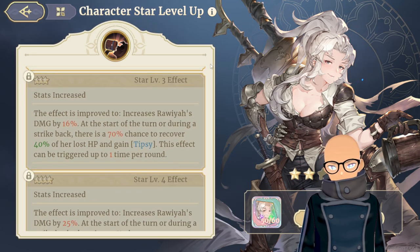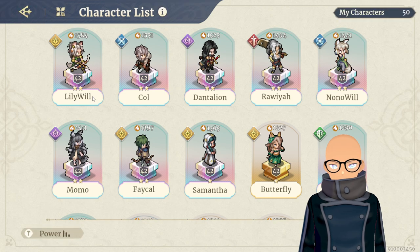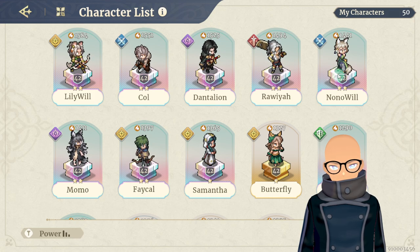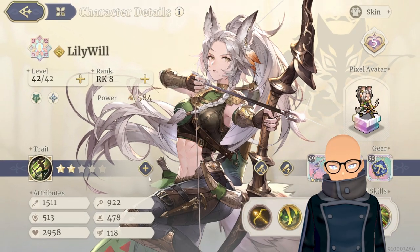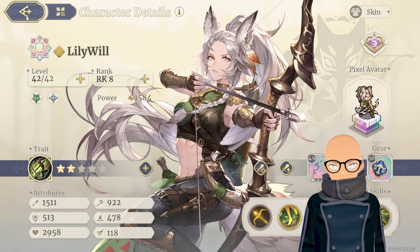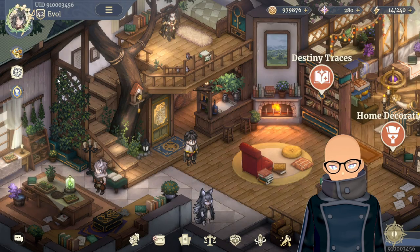For memory fragments, I'm currently leveling up Momo, No No Will, and Lily Will. Those are the three I'm working on right now, and once they're maxed out from daily farming I'll move on to more characters. I think that covers everything for my account.